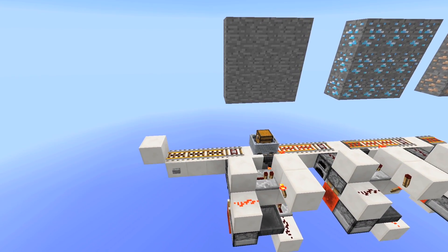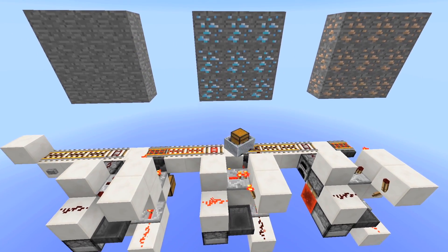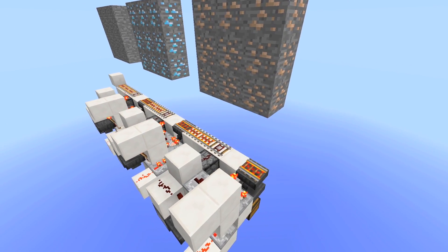Hey guys, today I have a creation that I'm calling the Stop and Go Sorting System, or SAG for short. You can use as many sorting systems as you want and they can all be on a single rail line. Stick around if you want to see how to build this creation.